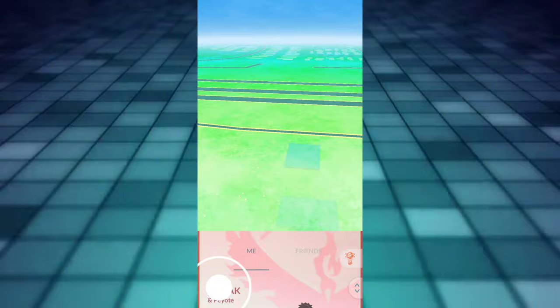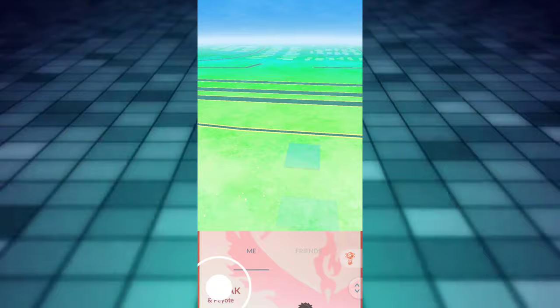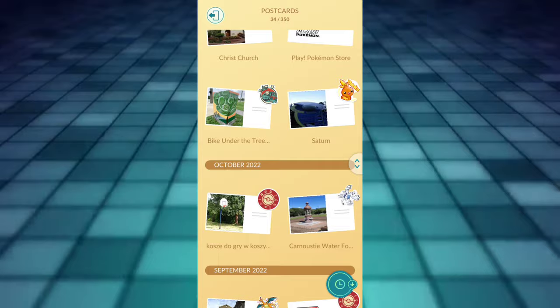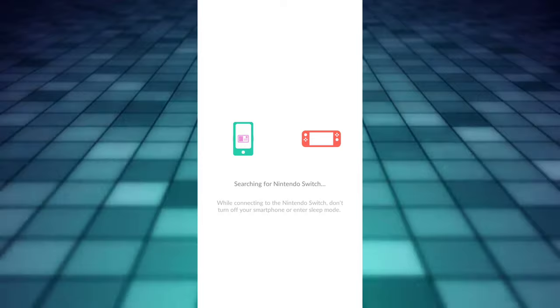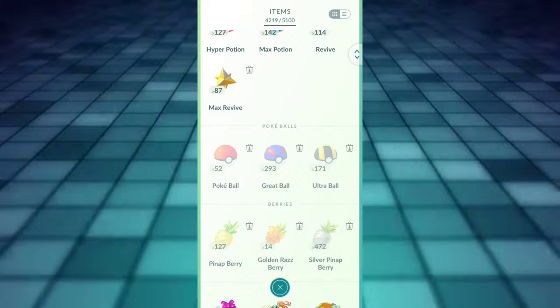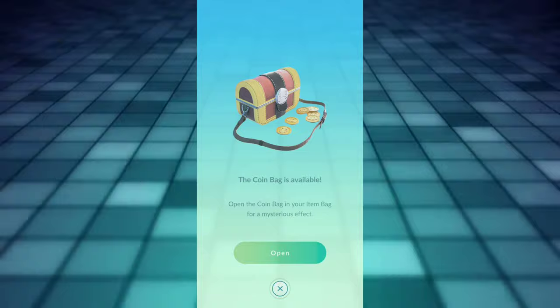Once connected, go directly into your postcards, which is going to be under your profile. You're going to be sending a postcard over — something that you had to pin first. You can do this once per day and you're going to get an incense which is going to be spawning Gimmighouls only for 30 minutes.